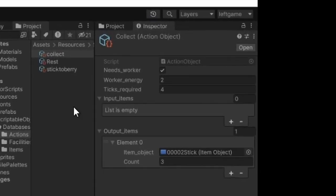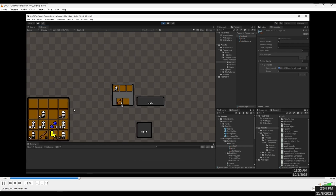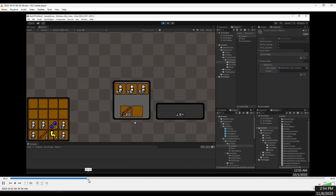Here's another action I added. It needs a worker, takes two energy from the worker, takes four ticks, and doesn't require any other items — but whenever it activates, it outputs three sticks. So when I add in the worker, the stick count is increasing by three. When I add more workers, it increases faster. I can also add an action that requires a stick and a worker — when you add in the worker and sticks, it makes berries. But it's still making the sticks because that action still exists on this tile.